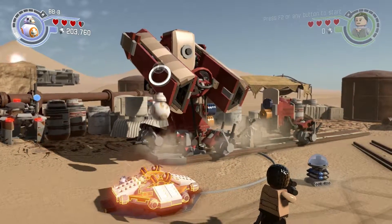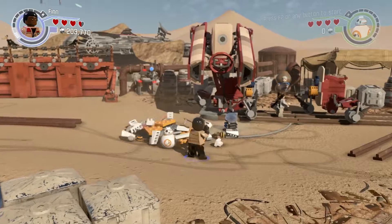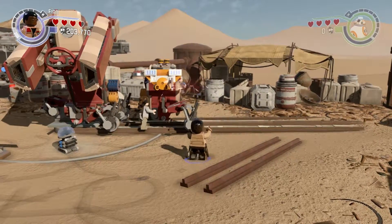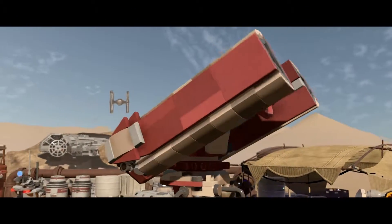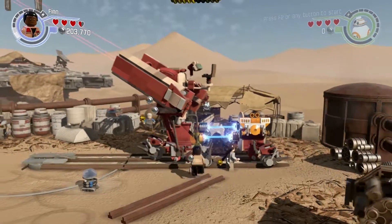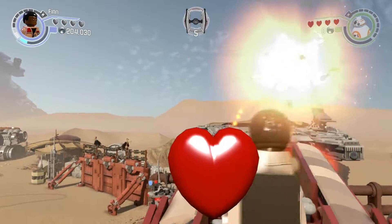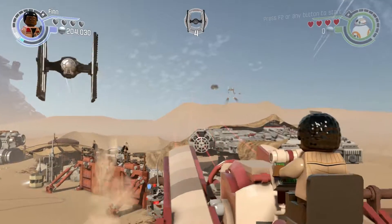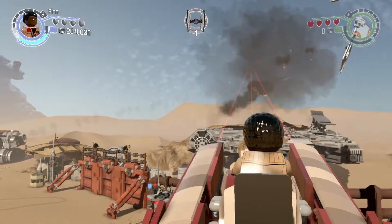Why does Rey look so distressed right now? Now we break it and then we rebuild it. Fancy tools - is that a railgun? Looks like a railgun. Not quite a railgun but pretty damn close. Gotta lead the targets it would seem - not as easy as it might look, but it's pretty easy still.